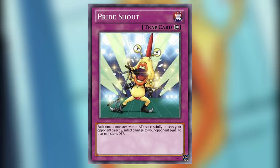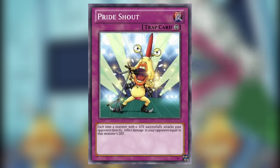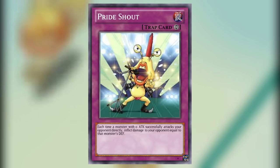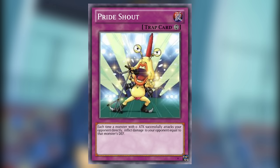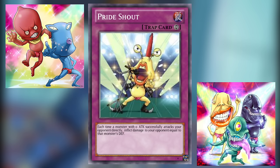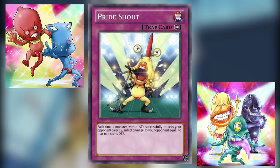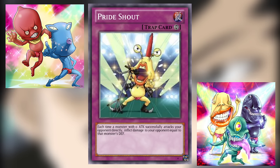Our final card of the week isn't an Ojama card by name, but aside from featuring Ojama Yellow putting on the performance of a lifetime, no other deck could dream of having a card as unique as this. Pride Shout is a continuous trap card whose effect activates each time a monster with zero attack successfully attacks your opponent directly — inflict damage to your opponent equal to that monster's defense. I don't think we have a single card in the game with an effect even remotely comparable to this. I love the idea of attacking your opponent directly with all colors of Ojama — suddenly you're knocking for 5000 effect damage. And because this is effect damage, it also gets around some cards that respond to specifically battle damage.